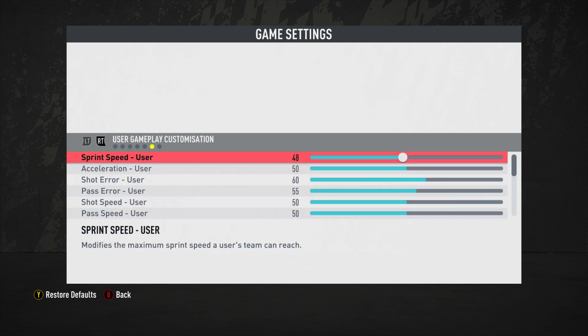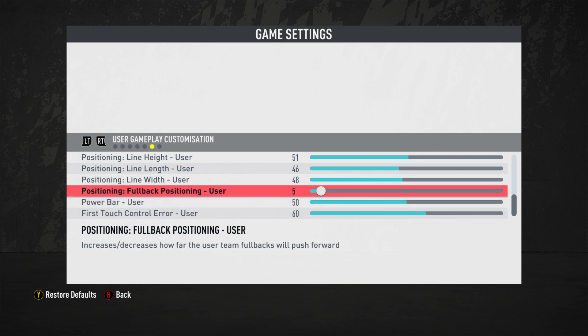Fullback positioning is at 5 for both. You'd think I'd raise this a lot, but I don't — if you want fullbacks pushed forward, go into your team tactics, individual instructions, and make them overlap. I also don't want to give up the exploit where people take advantage of the computer's fullbacks being high up the pitch, then counter down the sidelines and cut inside. EA has had issues all year with center backs jogging when you push the ball ahead with the right analog stick.